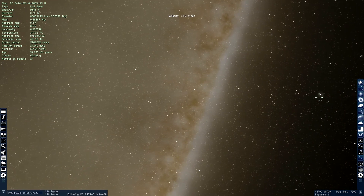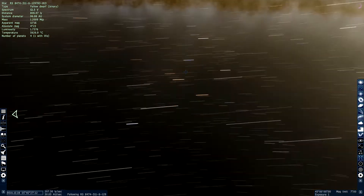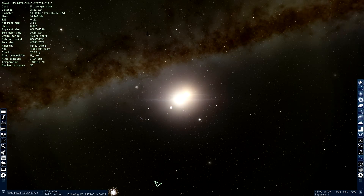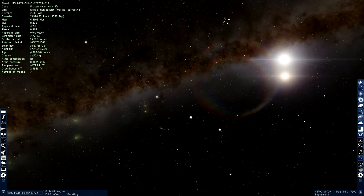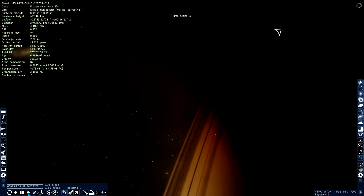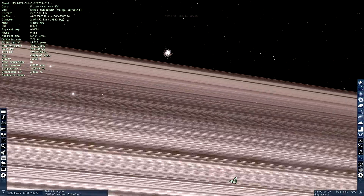I'm going to try and find another planet — this time one with life. I've been looking for a while and finally found a couple of systems which could possibly have some life on them. It's multicellular life as well, which is pretty cool. Frozen Titan with life — exotic multicellular. We need to pause. We made it. It's got beautiful rings, which is awesome. I always love planets with rings.